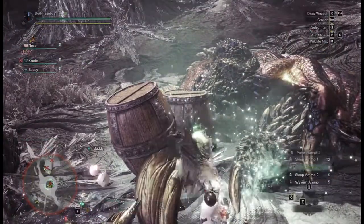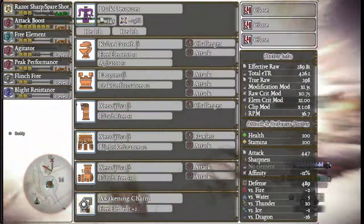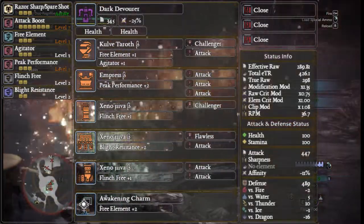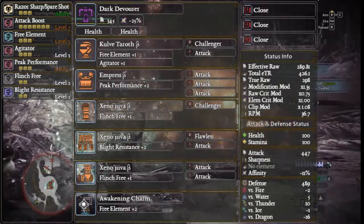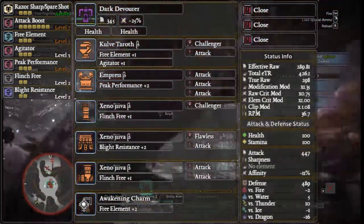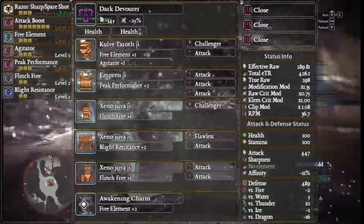Crude and I are currently running in this video. Crude is running two health augments on his Dark Devourer, and the customizations are three close-range mods. The helmet is Kulve Taroth beta with Challenger and Attack, Empress beta chest with three attack decorations, Xeno'jiiva beta with a Challenger, Xeno'jiiva beta waist with a Flawless and Attack.